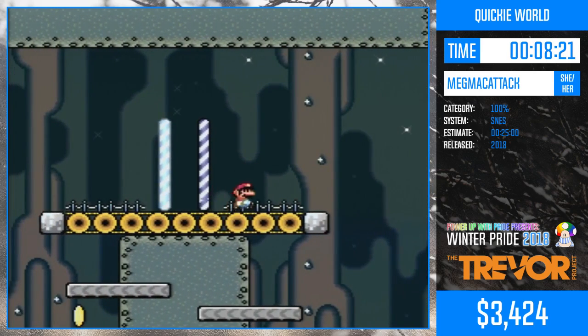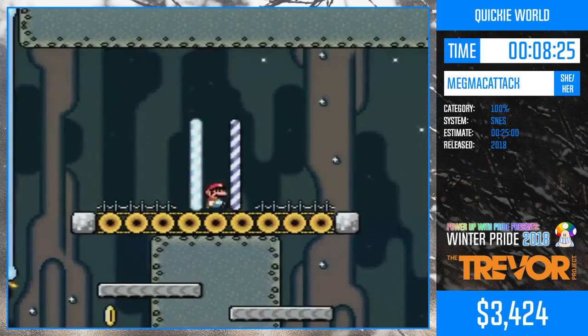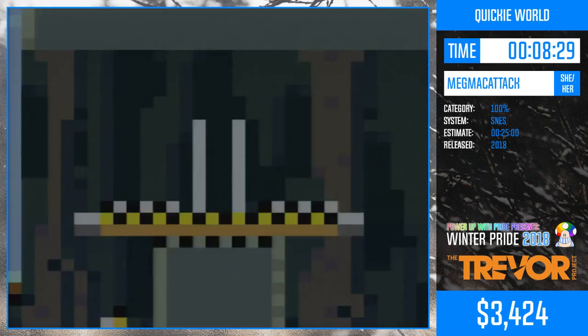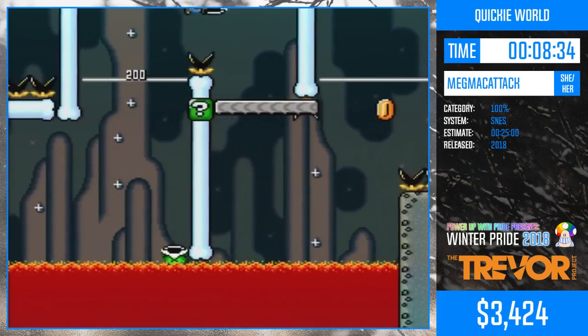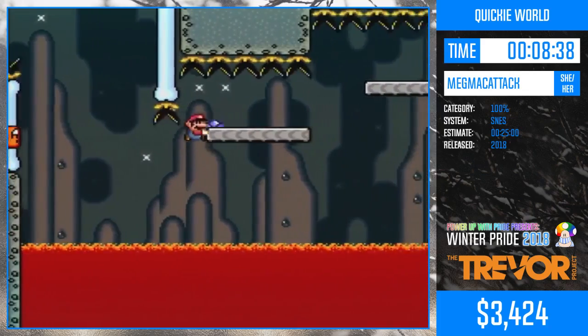This overhang jump I'm doing right now also really annoys me in an otherwise really fun level. We're about to do some really cool shell jumps. But there are a couple of spots in this where there's some really tricky overhang jumps and I hate them a lot.